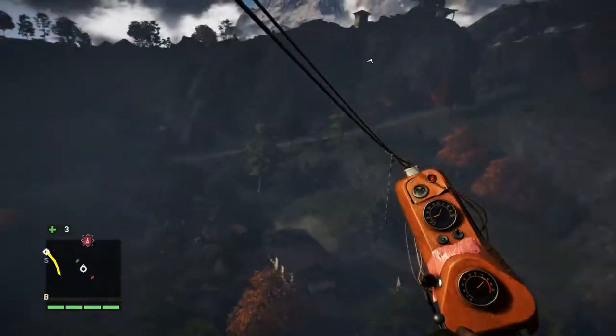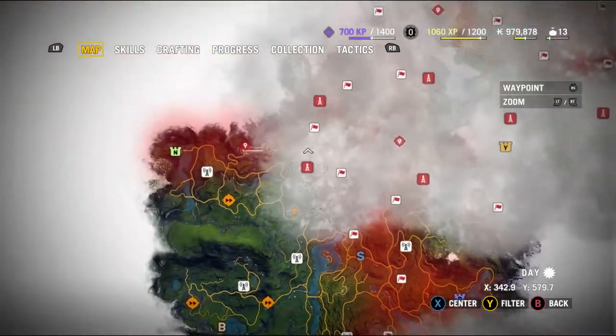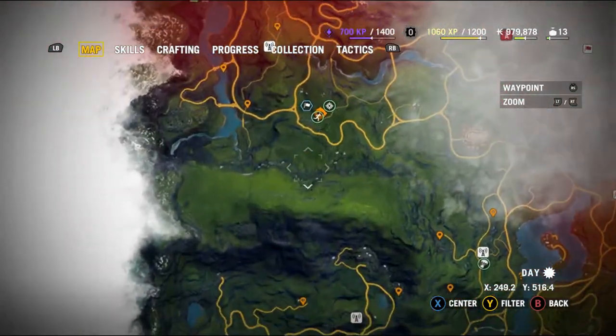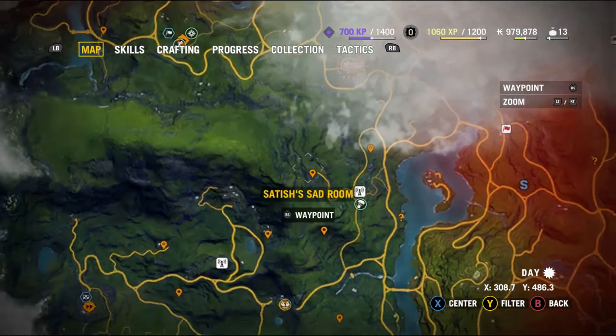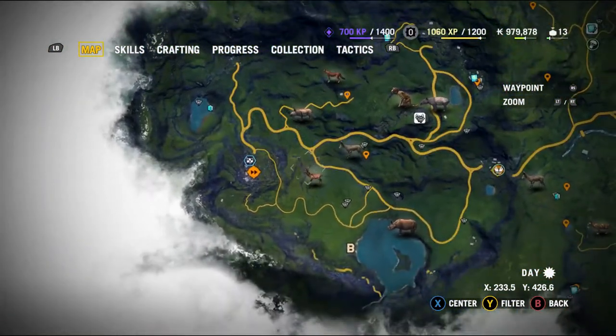What taking over Bell Towers does is it opens up the map, unlocks the map, gets rid of the clouds, and it also advises you of points of interest, like this example on screen.